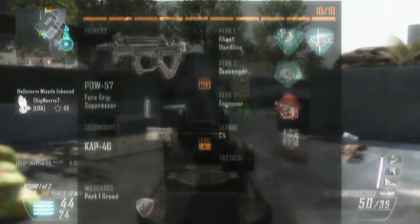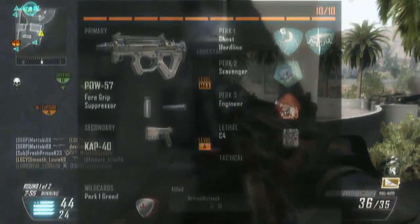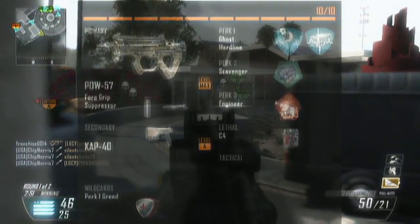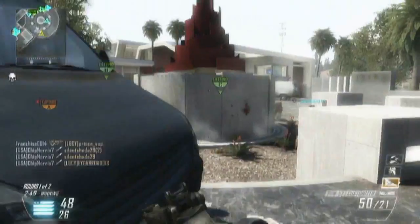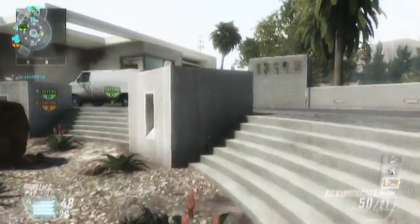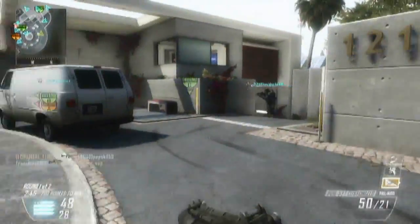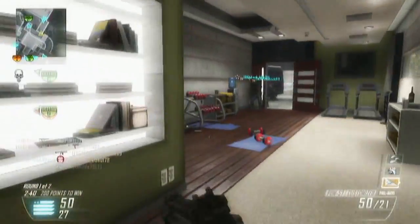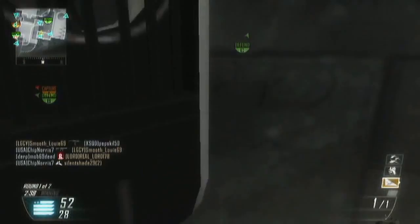What this is, it's 119-0 on the map Raid. I'm using the PDW — the class setup is on screen right now. And if you like that, that's something I like to implement in all my videos. You should definitely try this class setup out. It's the standard Hardline, Ghost, Scavenger, and Dexterity.